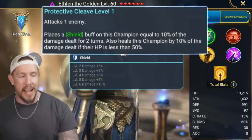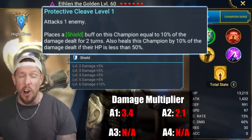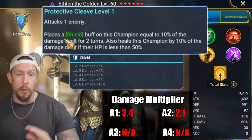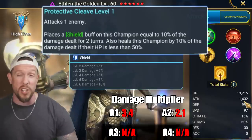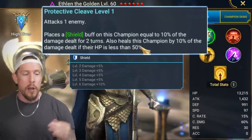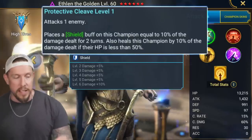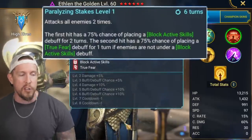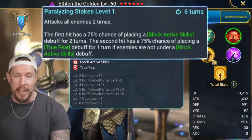His A1, Protective Cleave, attacks one enemy. The multiplier is 3.4 — a godlike damage rating on his A1 in terms of multipliers. His base attack is 1432, especially solid for an epic champion. It places a shield buff on this champion equal to 10% of the damage dealt for two turns, and also heals this champion by 10% of the damage dealt if his HP is less than 50%. It's a nice A1, not a game changer. His A2, Paralyzing Strike, is on a four-turn cooldown, but he does have an extra turn on his A3.